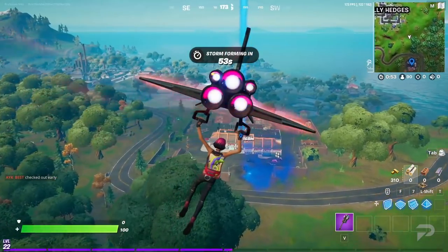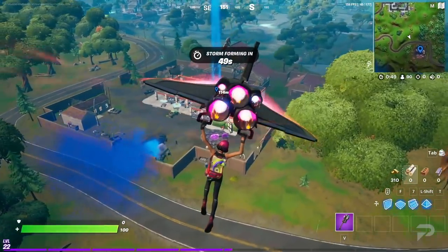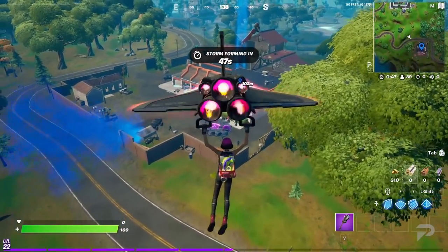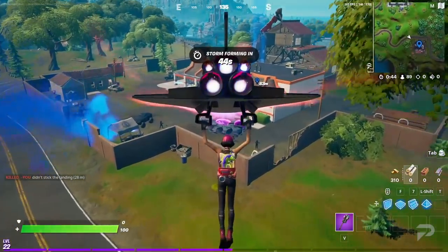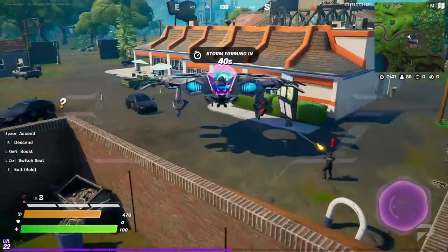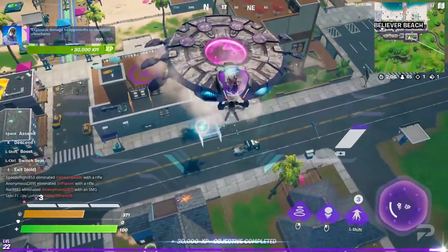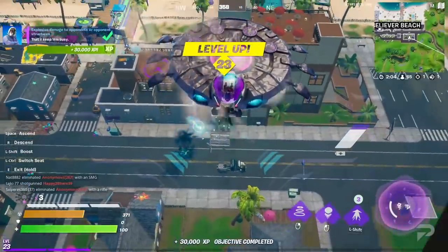Next up, we're dealing explosive damage to opponents and opponent structures. Explosives can be hard to come by in Fortnite, but this challenge is easier than it sounds because UFO damage actually counts towards your total. All you need to do is head over to Logjam and pick up the guaranteed UFO that spawns there, then head over to a bigger POI and just start blasting.